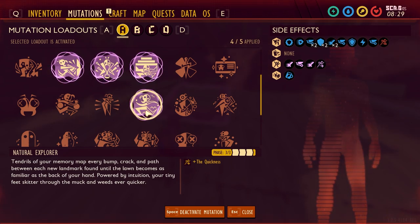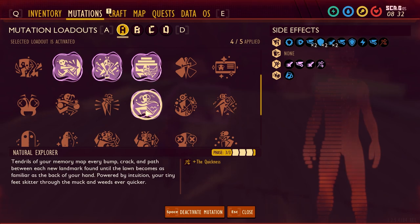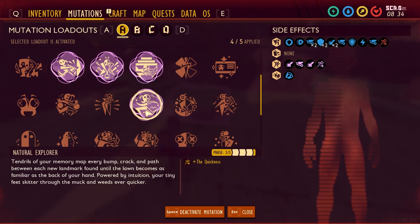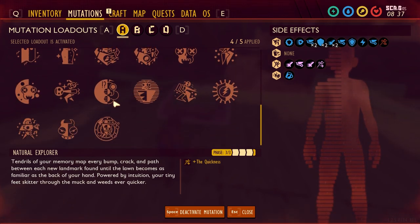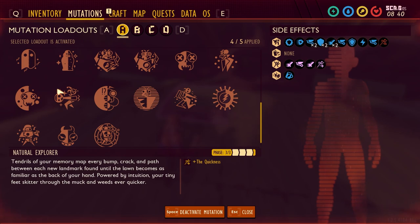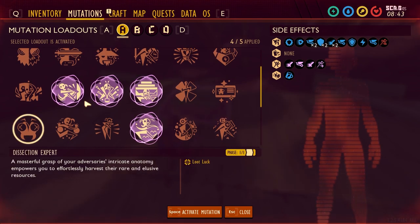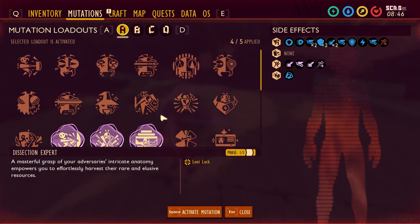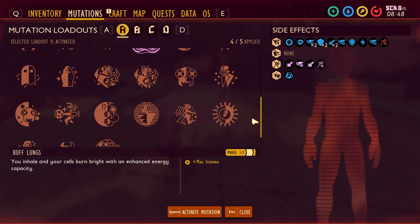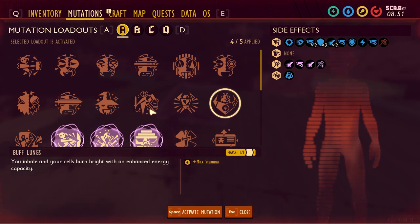Finally, I like to use Natural Explorer, which counteracts the slowness from the intern badge. To upgrade Natural Explorer, you need to find a bunch of landmarks around the map. For the fifth mutation slot, I leave that completely up to you — use it as your utility spot. Options include Cardio Fan for stamina recovery, Loot Lock or Dissection Expert for more loot, or Meat Shield for extra health.